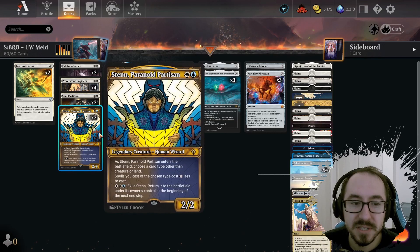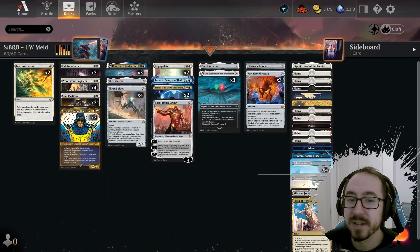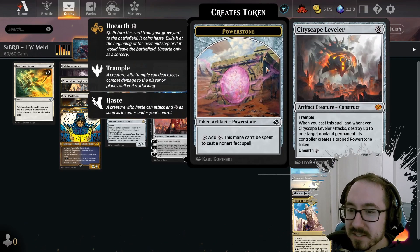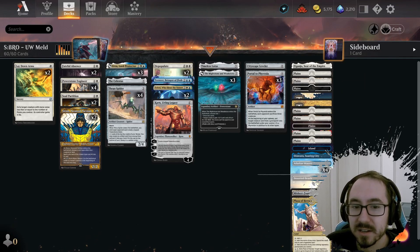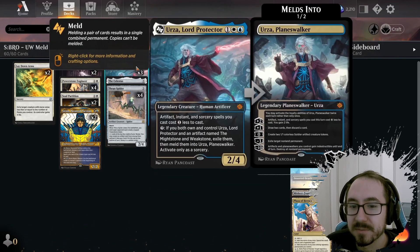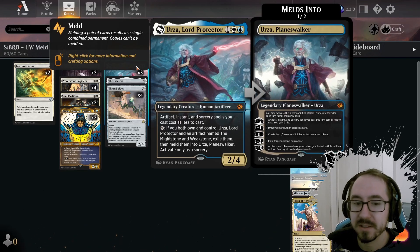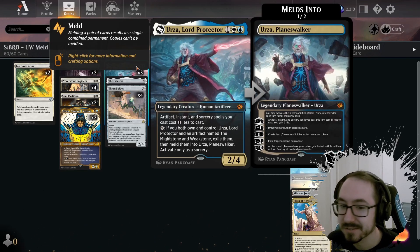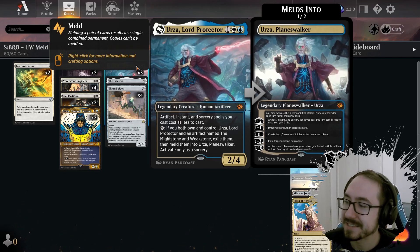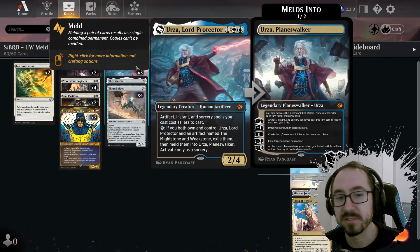The point of the deck is we're trying to ramp up to our big artifact spells like Portal to Phyrexia and Cityscape Leveler, even using some of the ramp to get our Might Stone out. The ramp in this format lets you cast abilities, so this seven-mana ability is going to be pretty easy to cast once we have all our ramp out on the field.